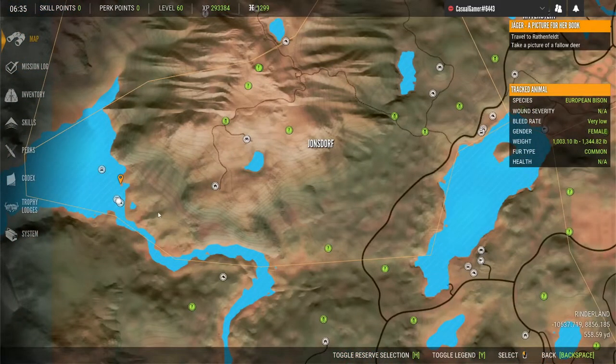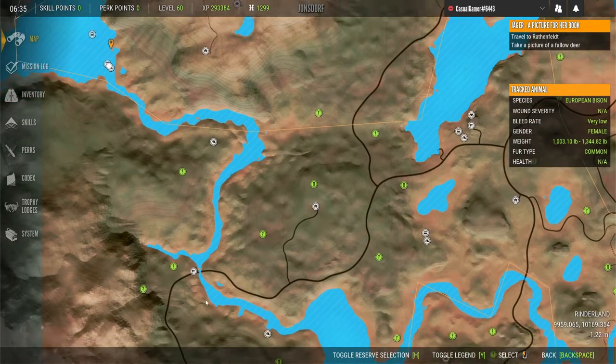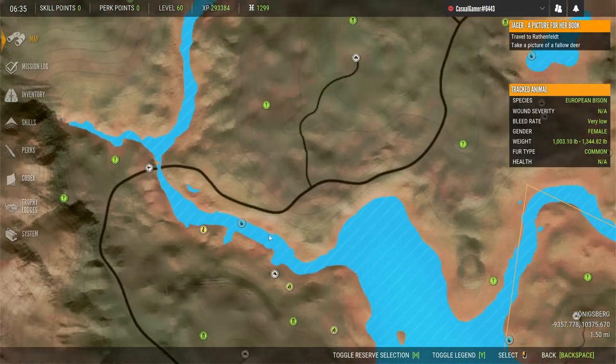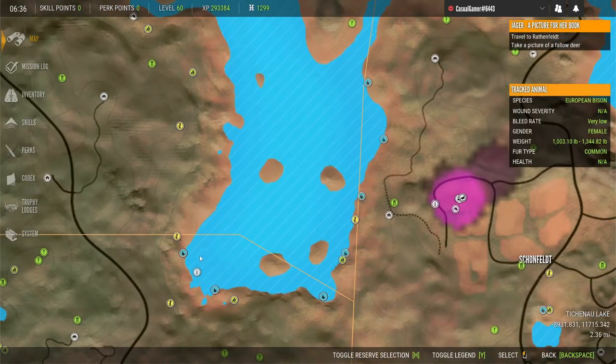Like I said, this area is a hot spot. This river system is really good for both bison and red deer — you'll find quite a few drink zones up and down this river. Also down here in this lake area I've got bison and red deer. I think some of these are shared drink zones for both bison and red deer.